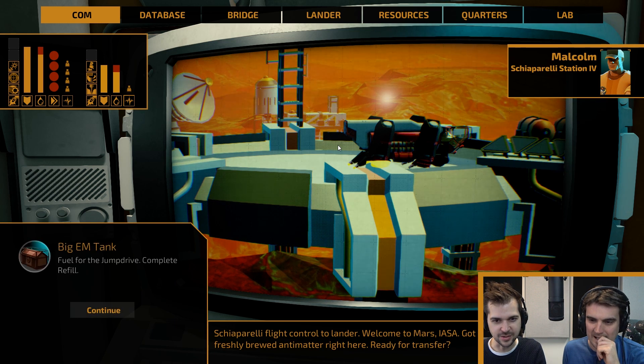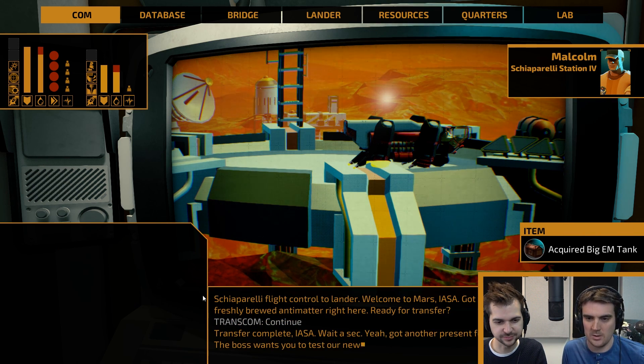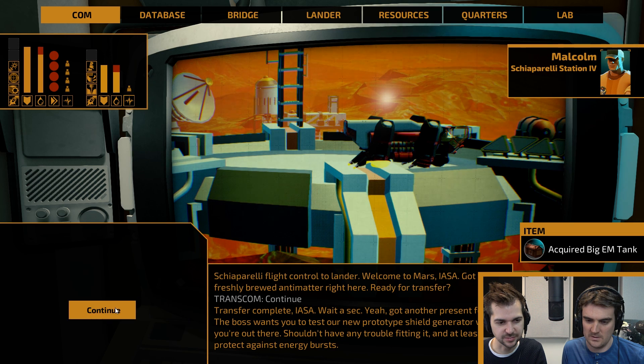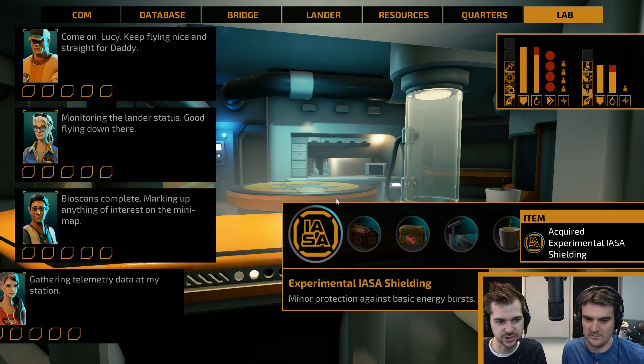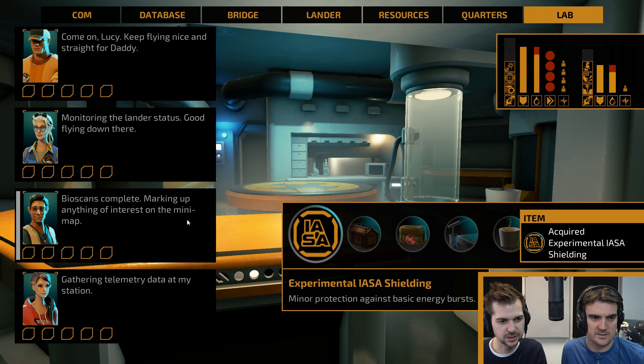Welcome to Mars! Got your freshly brewed antimatter right here. So we've got to test the prototype shield generator — that's being acquired. I guess we could research that at the lab. We have to get someone to install it. Let's get the engineer to do it.